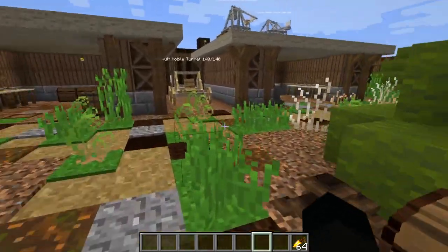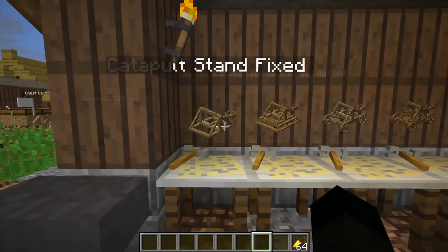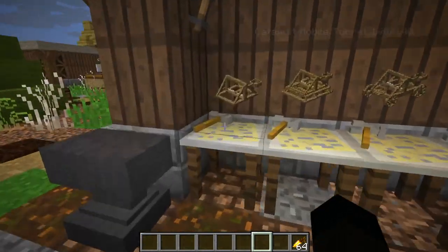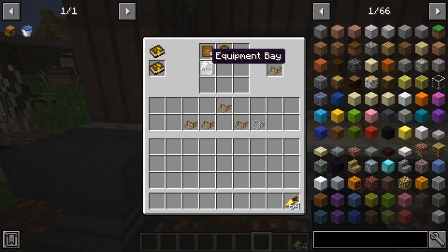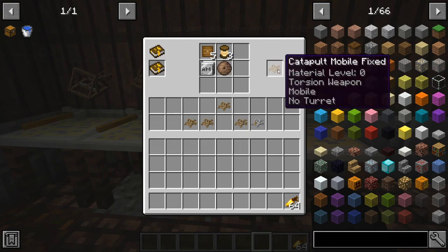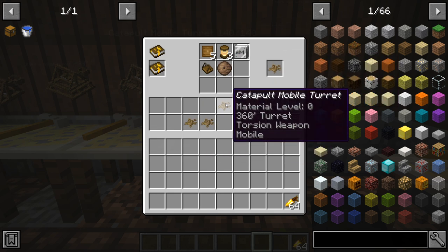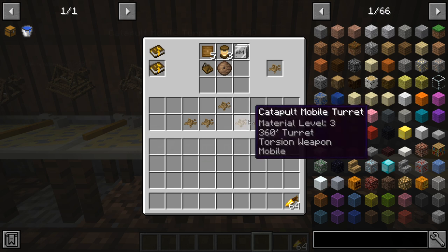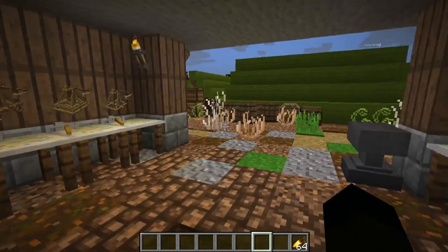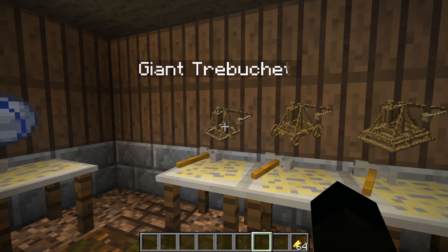Coming down to our first crafting area, we've got two lots of items. We have the catapults: stand, fixed turret, mobile, and mobile turret. These all use a variety of things - rough wood, torsion unit, equipment bay. Add a turret rotation unit to get one with rotation; add a mobility unit and turret unit to get the mobile turret. They come in five different flavors: basic, material level one, level two, level three, and level four. Similarly we have the trebuchet: stand, fixed turret, wheeled, and the giant trebuchet.